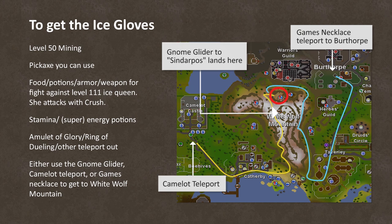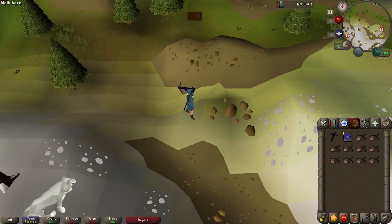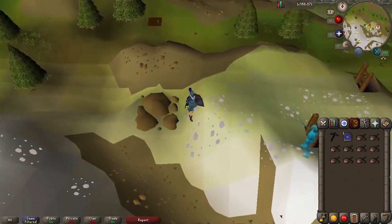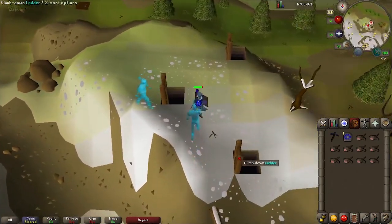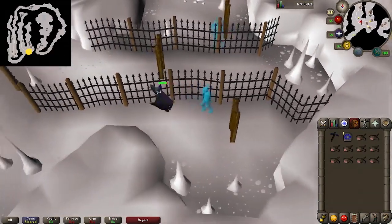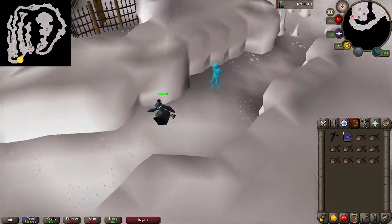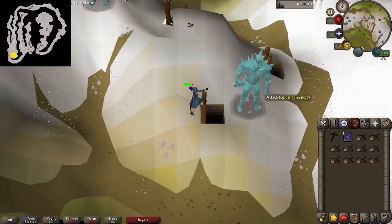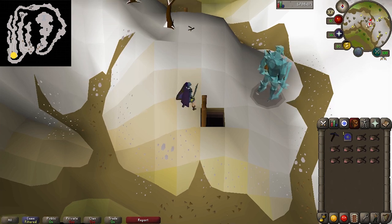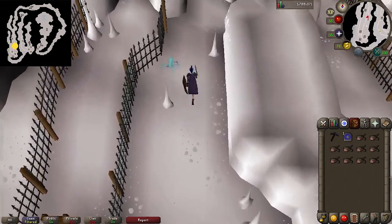Use your teleport and make your way to the top of White Wolf Mountain. Once you reach the rock slide, right click Mine Rock Slide on it and you'll be able to move the rocks. Then take the southernmost ladder down to the dungeon. Run southwest down the passage. When you see a ladder, climb it. Once you're back on the surface, click on the other ladder just to the northeast and climb back down. Run north down the tunnel and follow it all the way around.